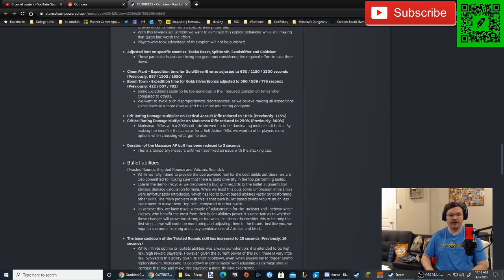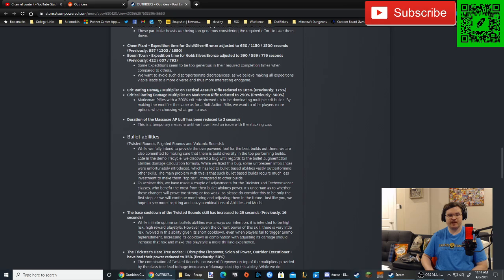Crit rating damage multiplier on the tactical assault rifle reduced to 165%, previously 175%. Critical rating damage multiplier on the marksman rifle reduced to 250%, previously 300%. Marksman rifles with their 300% crit rate showed up to be dominating multiple crit builds. By making the modifier the same as for the bolt action rifle, they want to offer players more options when choosing what gun to use. This statement is making me a little worried about how they're going to be balancing the game.